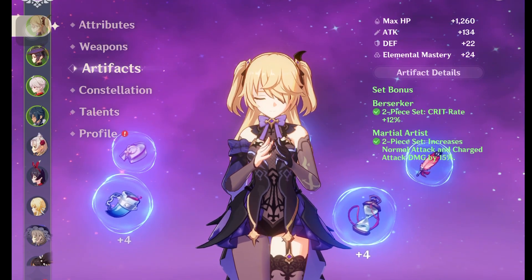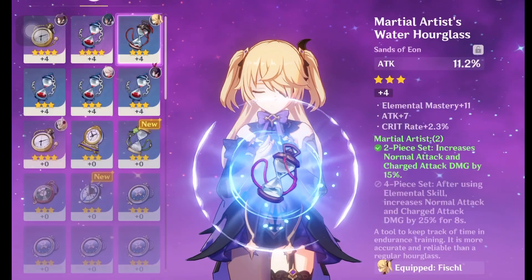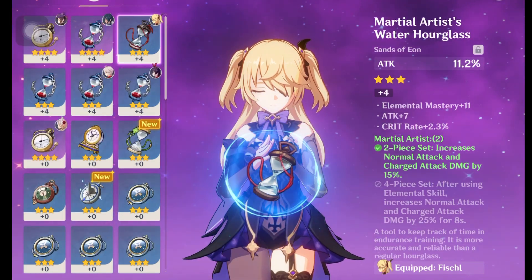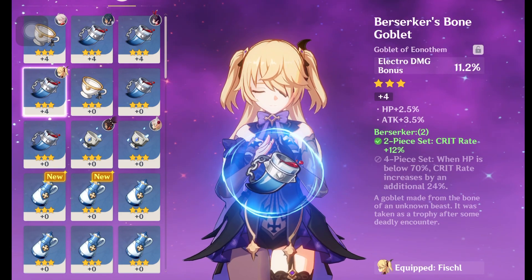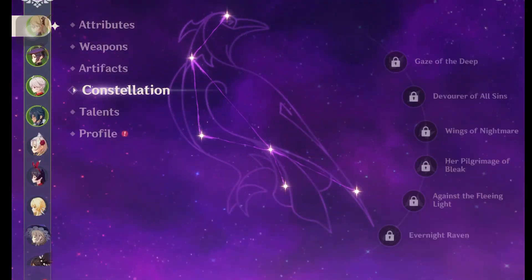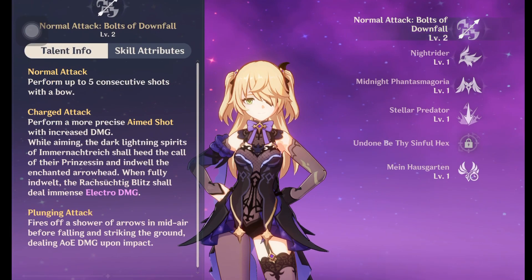I gave her two pieces of Gladiator and two pieces of Martial Artist to increase damage and crit rate for easier crit procs. My artifacts are around plus five, plus five, plus four, plus four. I gave her an Energy Recharge bonus here, which is quite good for her skill, and a crit rate artifact. Talents are level one and level two — I don't have enough materials to farm yet.